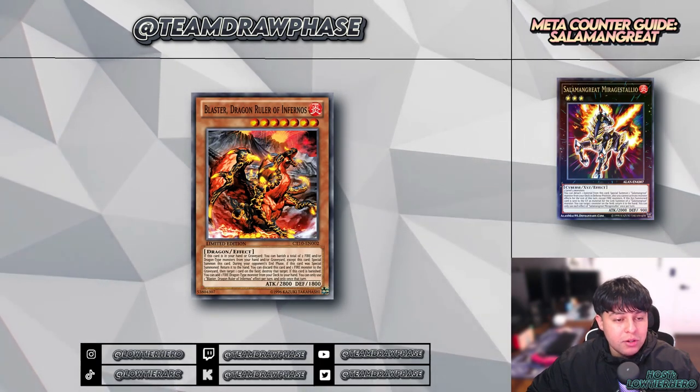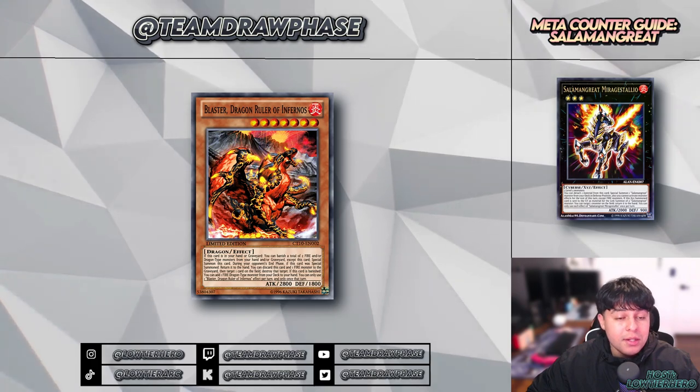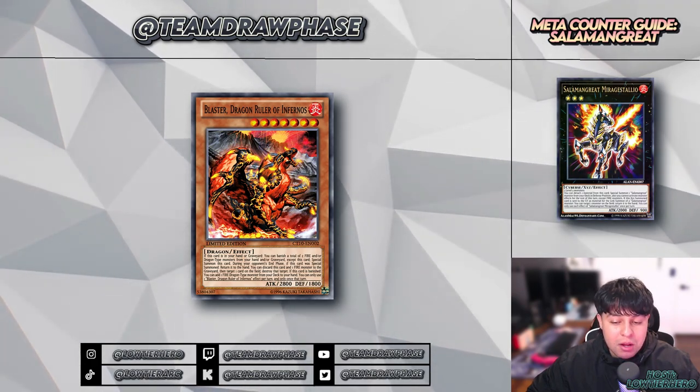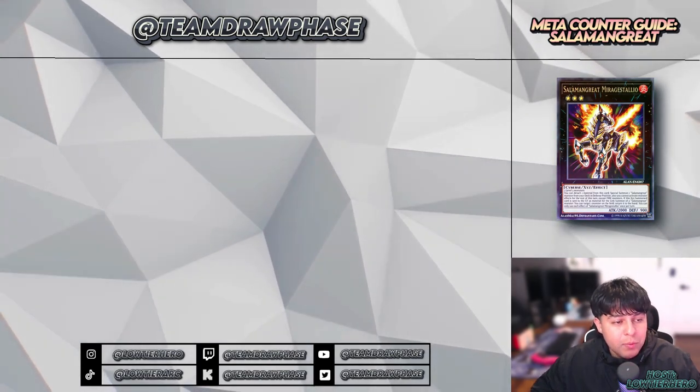The second card that has re-energized the Salamangreat strategy is Blaster coming to three. Blaster coming to three might be a minuscule but nuanced positive impact for Salamangreat, but it's definitely something you want to consider just in case you start seeing Dragon Ruler cards in the mix on Master Duel.